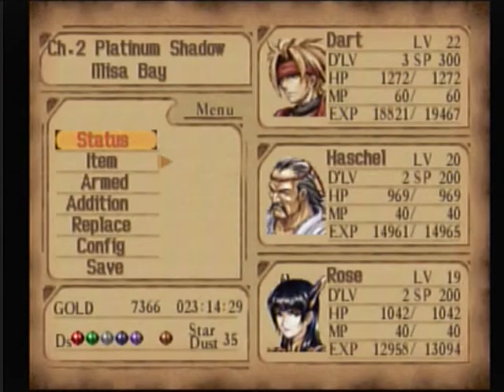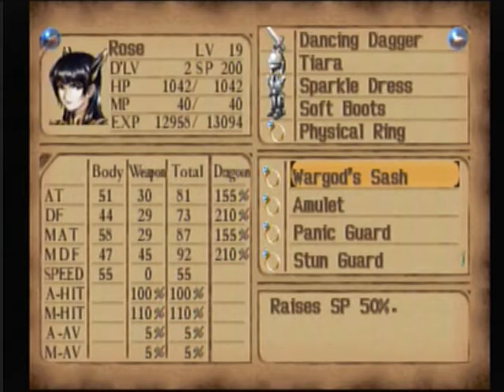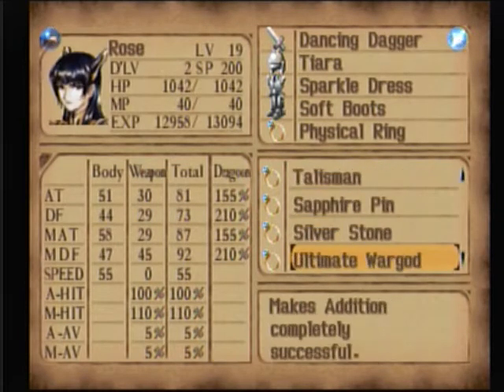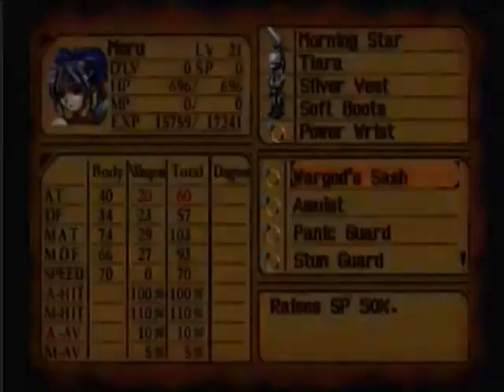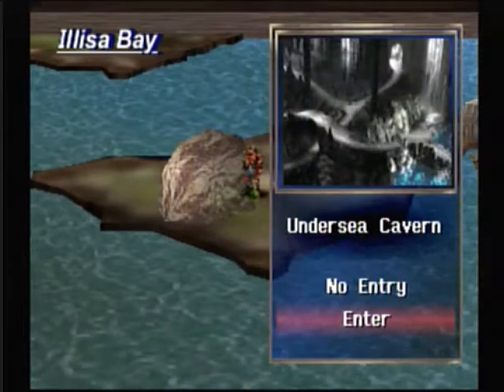Who's in my party right now? Rose. I should maybe have you in — you know what, I'll keep you in. What do you got? Physical ring. Yeah, you're good. Isn't there a hat for you? Not yet. You're all set. For some reason I didn't think I was equipped properly. And Madness Hero is on, right? Yes, because I was doing it last time.